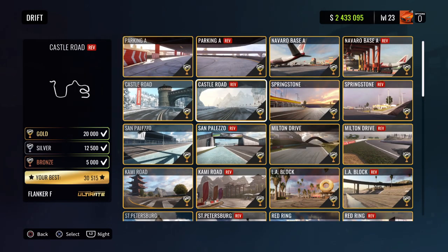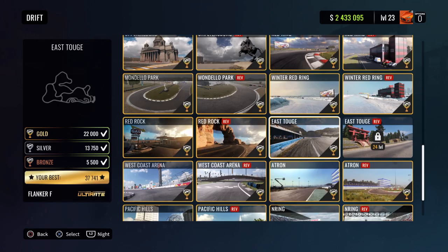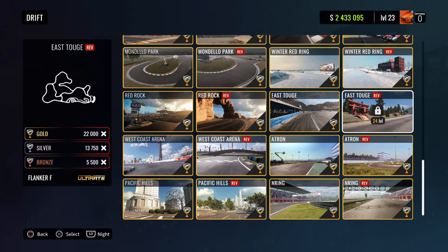If I go to Drift, as you can see, every single level is gold — except this one right here, Ys II, which is where we're saving up the XP points to unlock. That's going to be the last one for me with the Flanker.